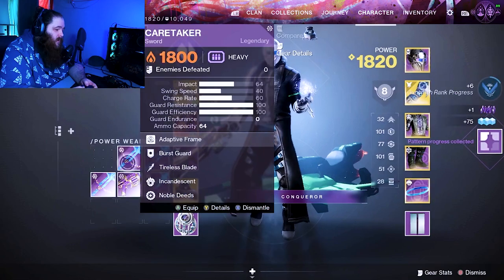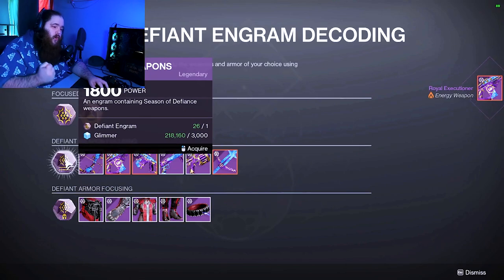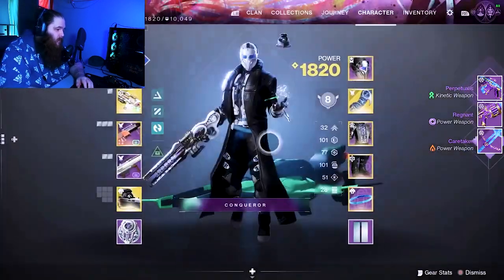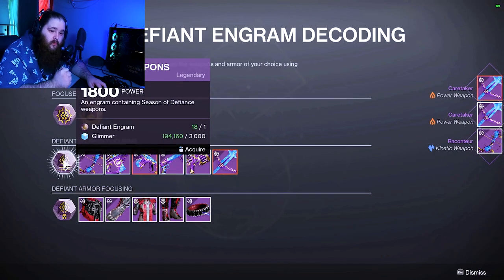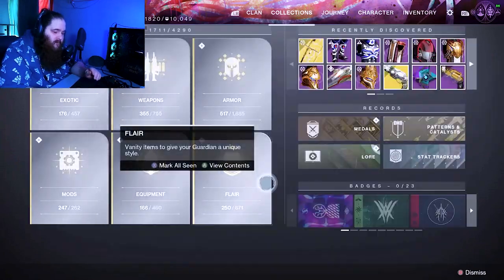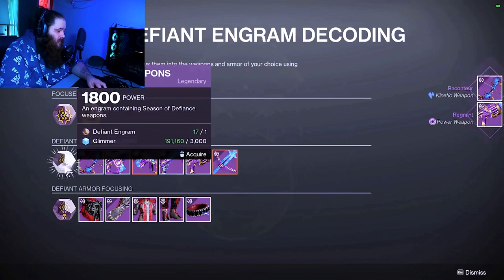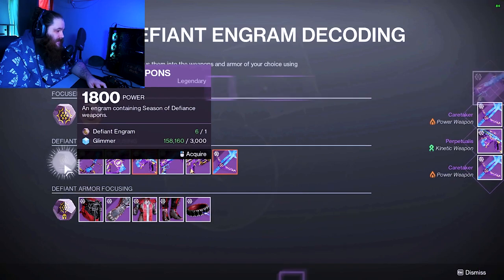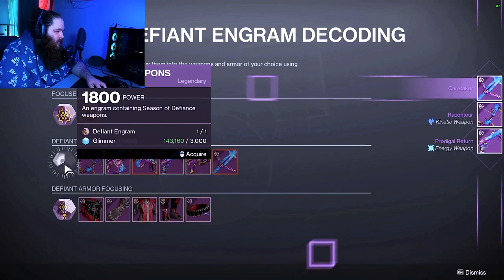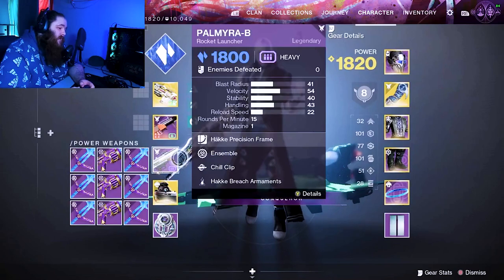One more for the auto, one more for the fusion — that's all we need. We have 27 chances, let's go! One more for the fusion, give me one more for the auto rifle please. One more for the auto! Another sword — now we only need one more sword. We have 18 engrams to open, come on! Nine, eight, seven, six, five, four, three, two, one...